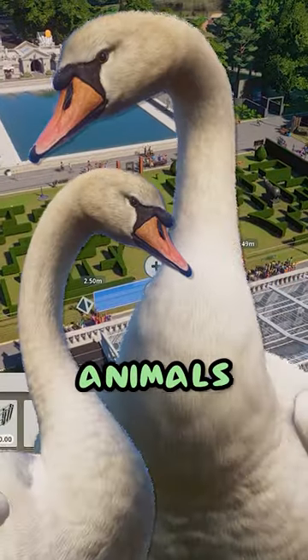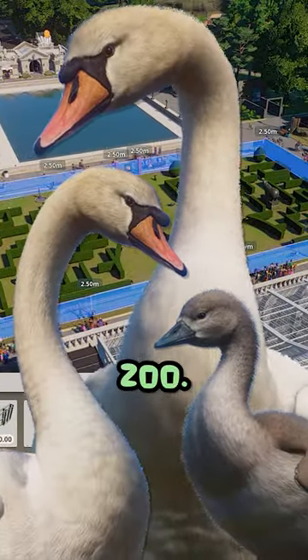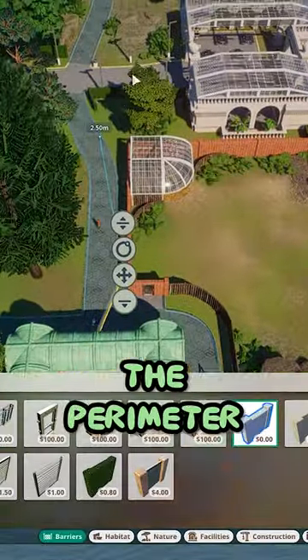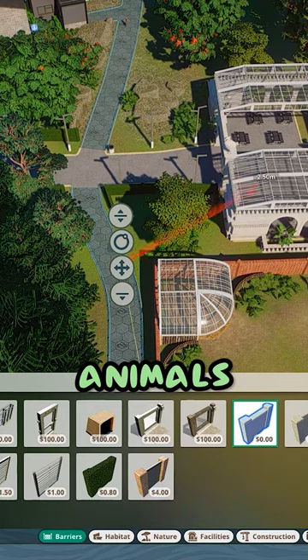I'm going to show you how to get free-ranging animals in any zoo in Planet Zoo. First, you'll want to use the null barriers. Then start placing them around the perimeter for where you want your animals to only go.